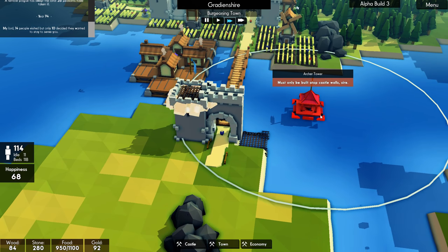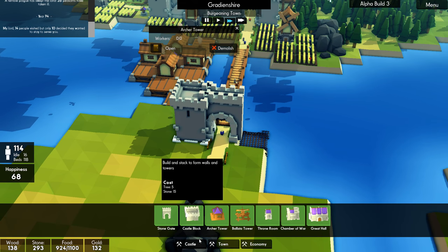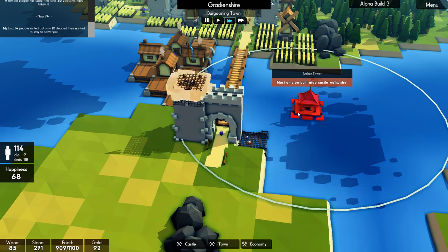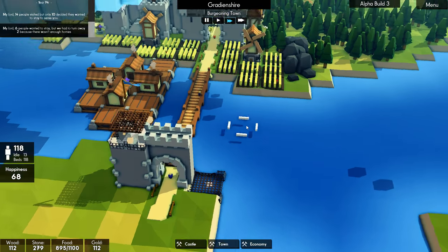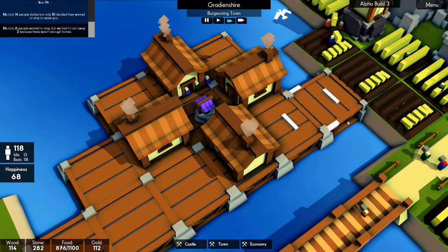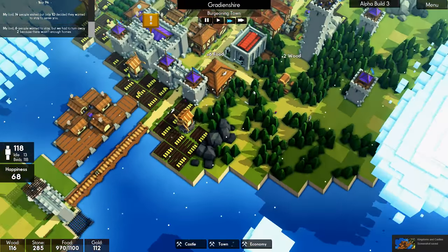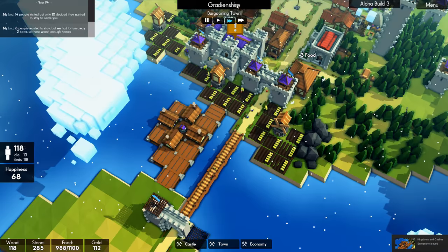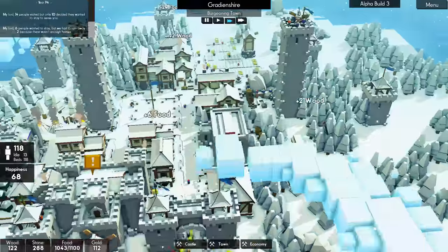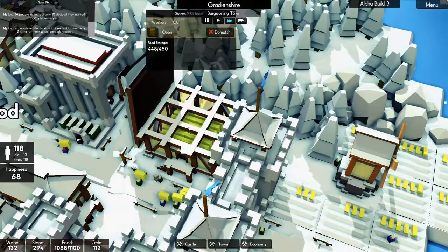Actually no — let's cancel the archer tower. I want that one taller. Yes, then the archer tower. We've got 13 idle people — they're not working quick enough. Oh, that little area looks nice — I like that. Let's have a picture of that — pier on the sea. So this is gradient... we haven't changed the name yet, have I? Put some name ideas in the comments below. I know there are some from episode one but stick some more in — I'll have a look through those again and we'll pick one.